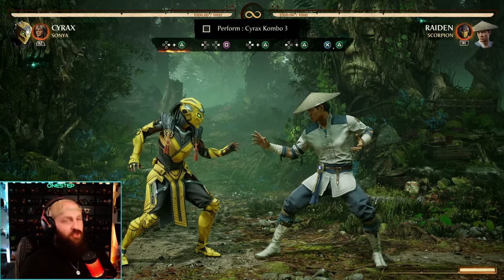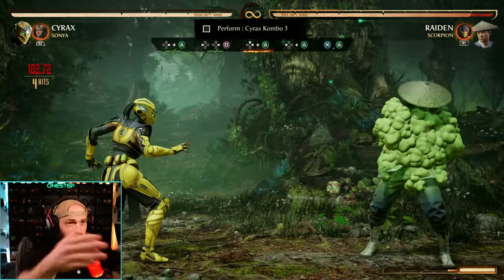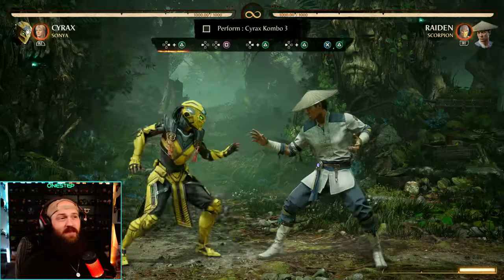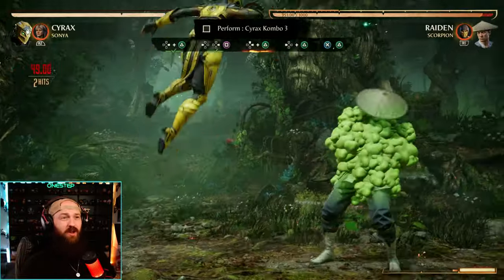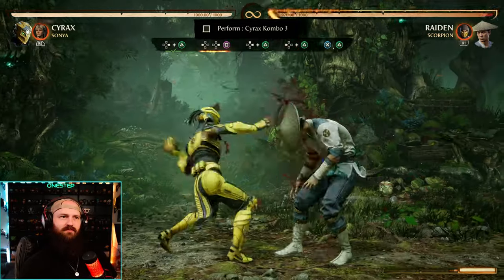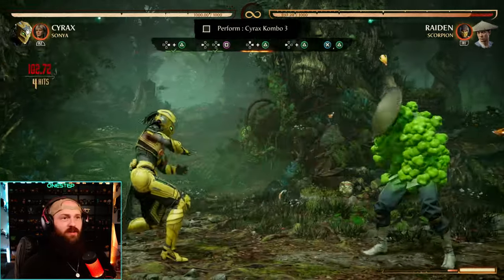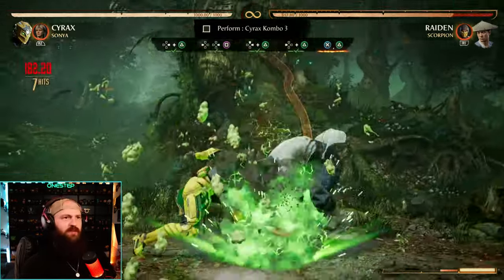A tip I have: you do want to do all three hits of the four-two first, because this puts you at a really good distance to then jump in for your two hits. If you do it too early they're not gonna be as far away, and you'll jump over them more often than not. So try and do all three hits first, then back-four-to-one, so you have a really good distance to jump in.